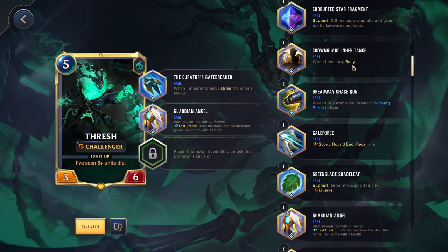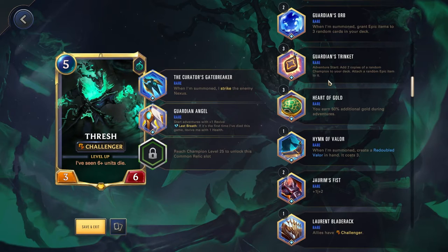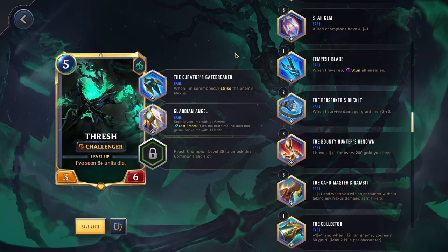Crown Guard Inheritance works quite well with Thresh. I find that normally Thresh levels up when he's attacking, so normally you attack, you'll level up, and after that attack you then have that rally so you can attack again and hopefully end out the game. Guardian's Trinket is an interesting one — Adventure Start, add two copies of a random champion to your deck and attach a random item to it. You can get some great champions that you can pull out of your deck with Thresh. If you want a more random lottery-style playstyle, definitely go with Guardian's Trinket. You may also want to consider using Tempest Blade — when I level up, stun all enemies — so you're more likely to be able to attack and just finish out the game.